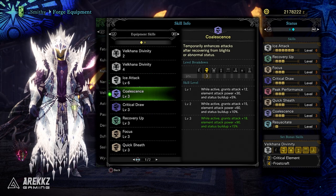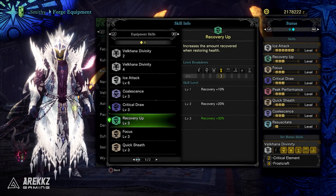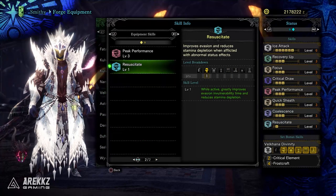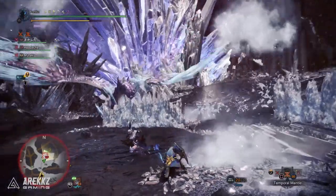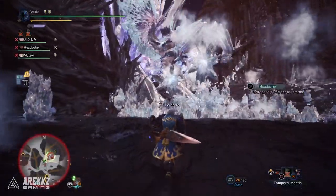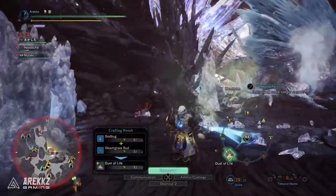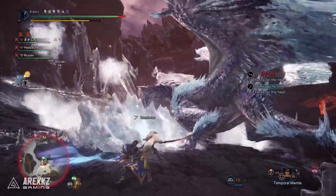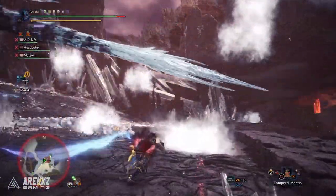You have Coalescence level three, which is fantastic — if you haven't been lucky enough to get Coalescence decorations, having three points on just the helmet is pretty good. Even if you don't go full Velkhana, you could just take the helmet and put it on the Fatalis set for a compelling mixture. On top of that, you have level three Critical Draw on the chest piece, level three Recovery Up on the gloves, level three Focus on the waist, level three Quick Sheath split across the waist and legs, level three Peak Performance on the legs, and Resuscitate level one on the helmet.